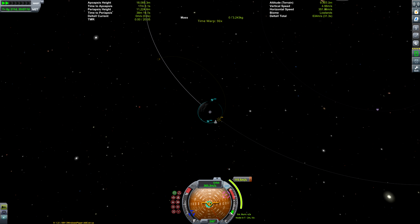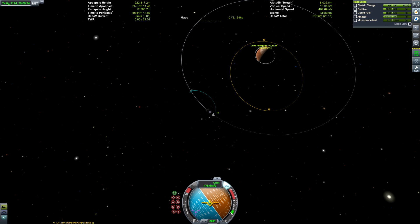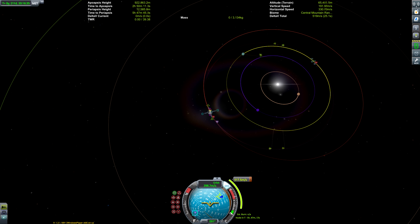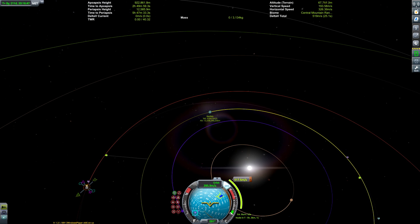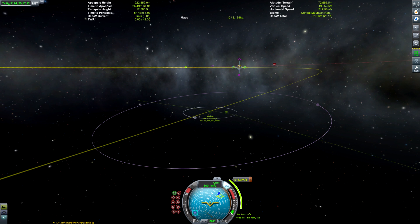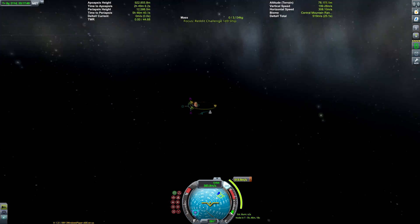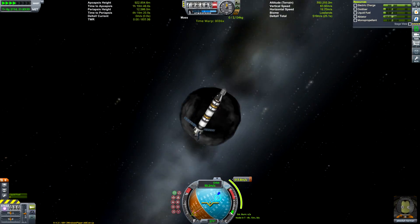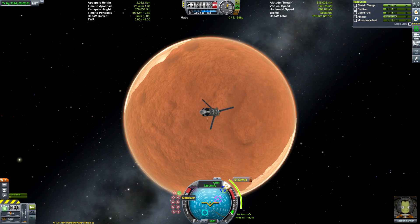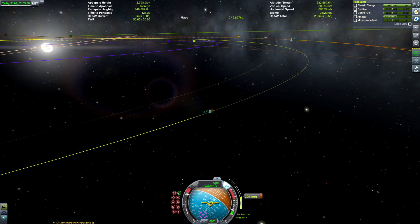We use Kerbal Alarm Clock to get a transfer window back to Kerbin, because as you can see we only have about 519 metres per second of delta-V remaining, so we're going to have to do a lot of budgeting to get our encounter just right. I spent some time in Manoeuver Mode finding a series of burns that could get us back to Kerbin within budget — it took longer than I'd be willing to admit. But long story short, we have enough fuel by the absolute skin of our teeth. We ended up with five metres per second of fuel remaining. Haters will say it's fake, but I probably could have saved even more if I'd spent longer optimising.